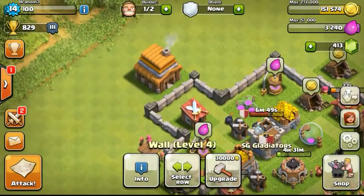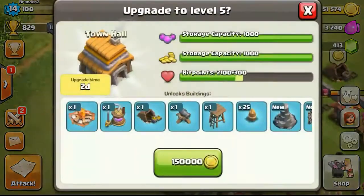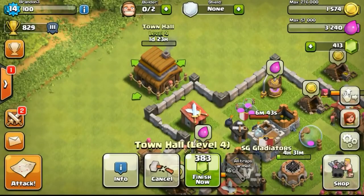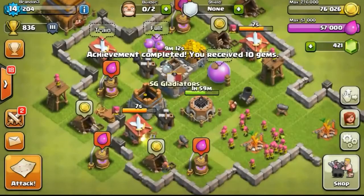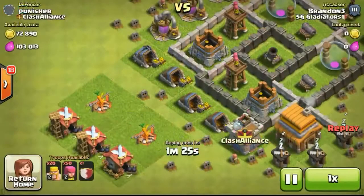Although the resources are high — like 400,000 or 500,000, which you guys usually see when you're at Town Hall 9 or 10 — the resources are enough to fill my capacity to max. So now I'm collecting more gems from the achievement.